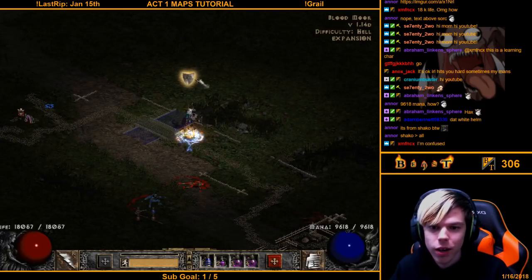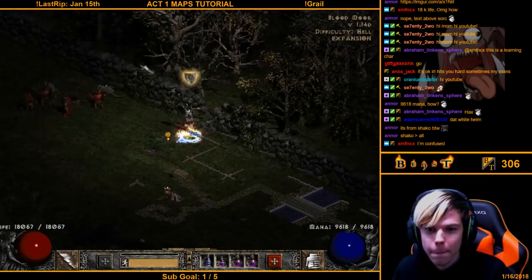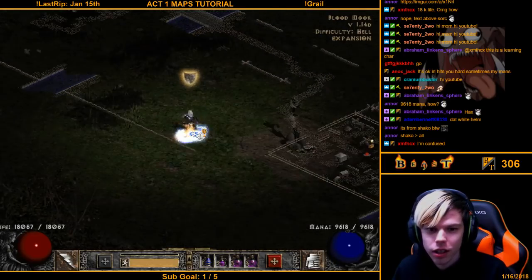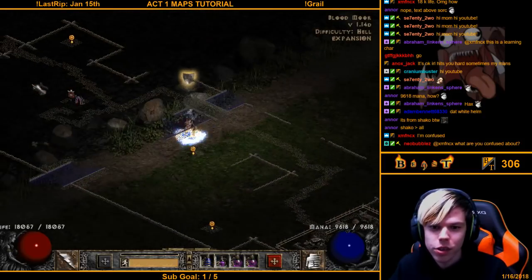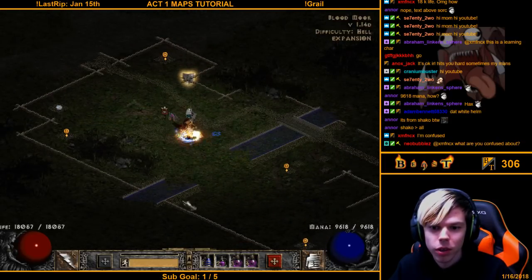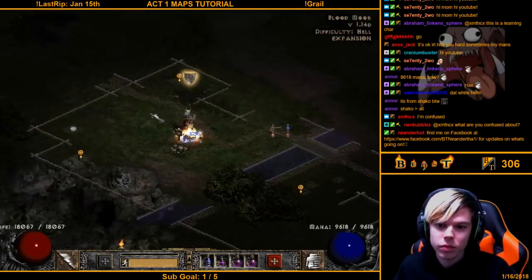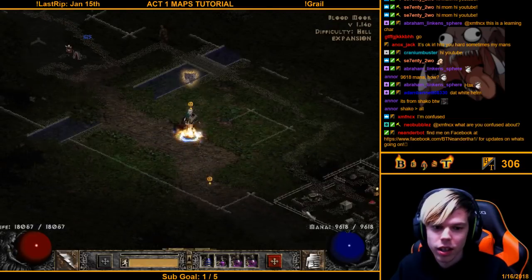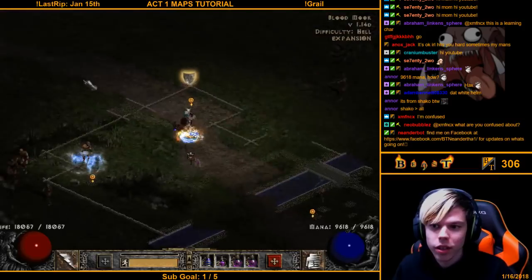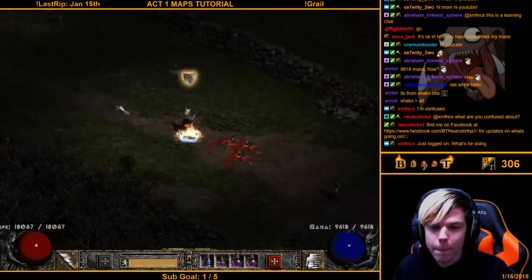The outside areas in Act One, like the Blood Moor, are all big squares or rectangles. This one is more of a rectangle shape because of the river. You follow the path, you get to the Den of Evil — it does a little squiggly near it on the path — then you keep following and you'll get to the Cold Plains. There's also Flavie at the entrance to Cold Plains.